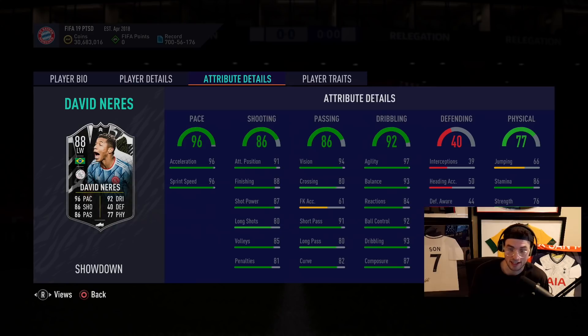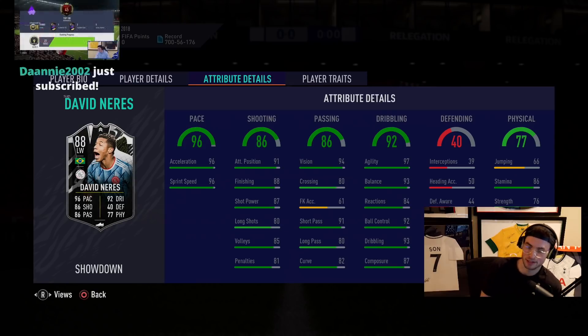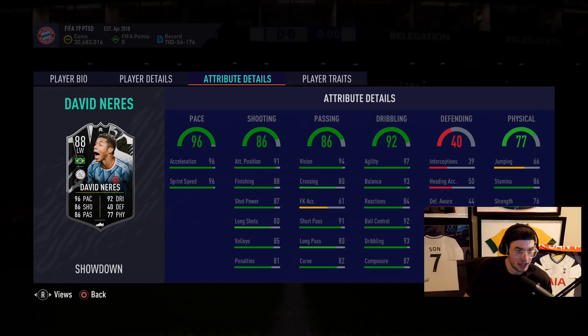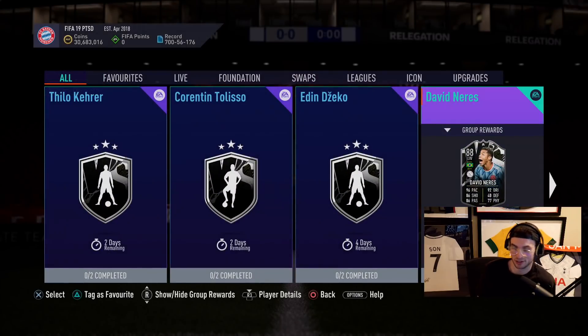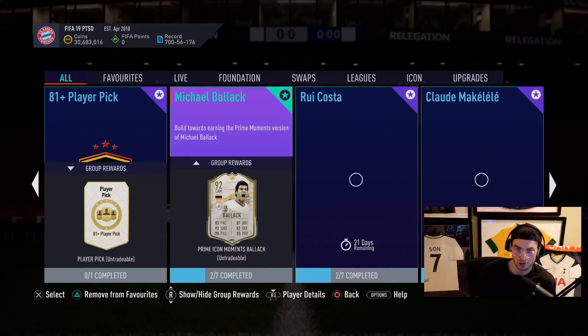An 85 squad is like 125k, so if this guy gets a 90-rated card he's going to be insane — like a Team of the Season Douglas Costa. If he gets a 90-rated card, it is another left wing unfortunately, but 91 short passing, 88 finishing, 91 attack positioning. I think I'm going to do this card. I know I have a lot of left wings but I love a little skiller — that's really cool. So that's our showdown today.